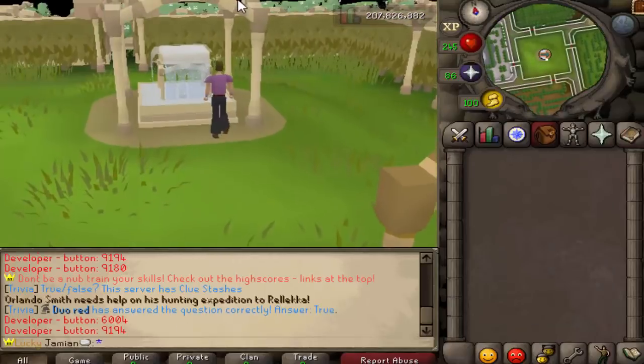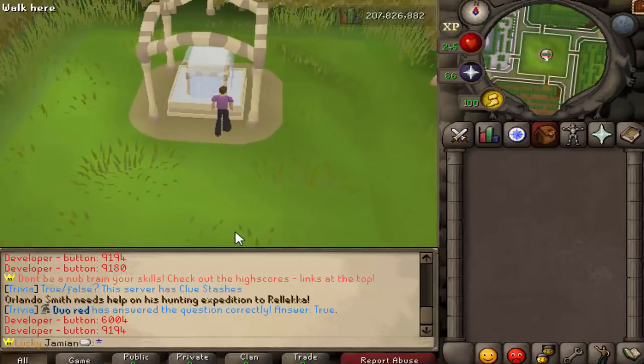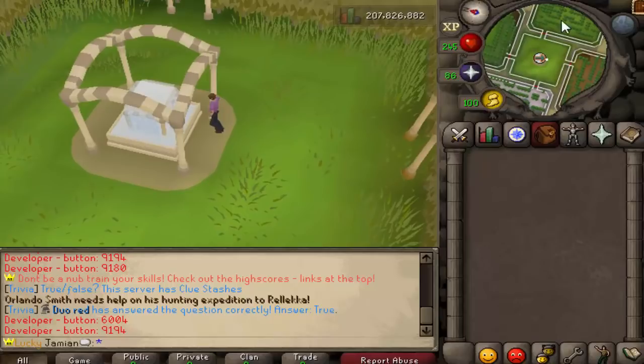This minigame is one of the most simple ones there is — it's essentially just running into each spot and collecting from a tree. The only requirement is 70 thieving, and 70 thieving should take no more than an hour.